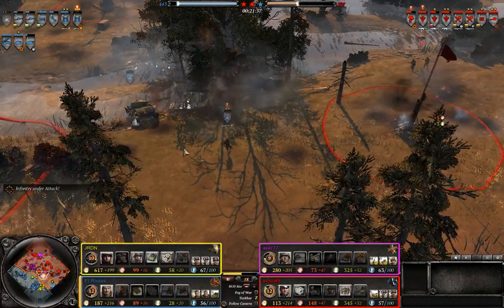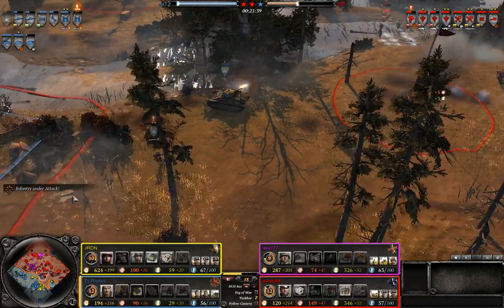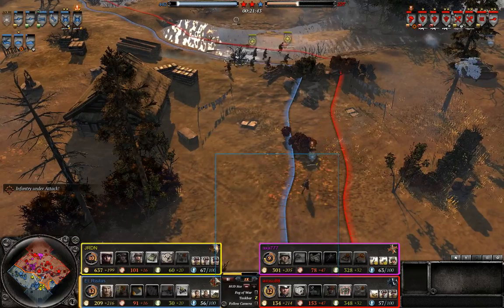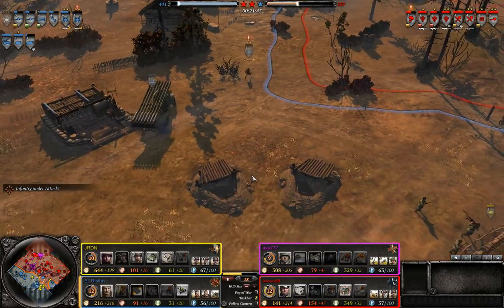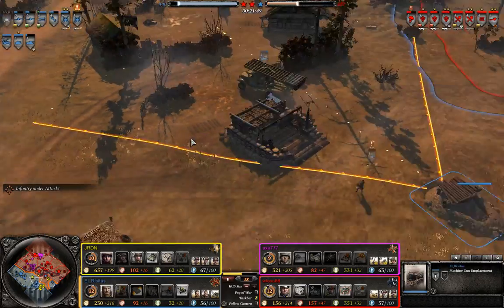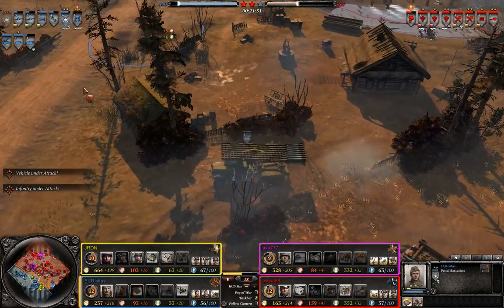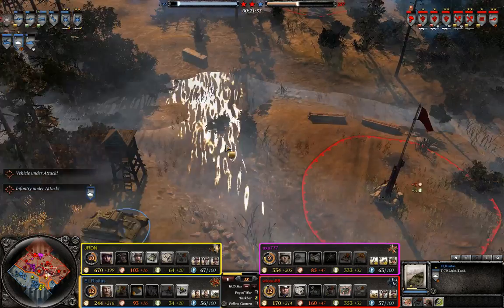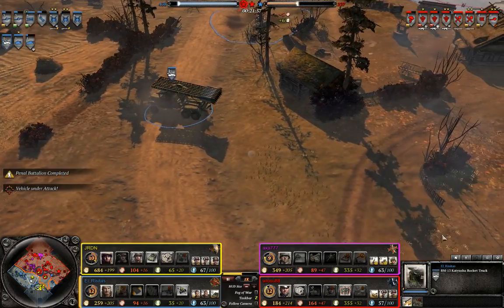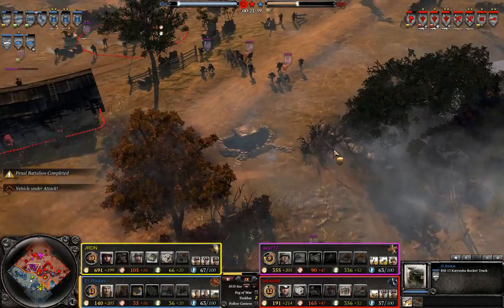These Penals are being left in fights a little bit too long — they're definitely going to take a lot of losses and wipes if Elrisitas doesn't retreat them earlier, because they keep going into fights when they're very low on HP. His T-34 is being repaired right now and he has actually gone for a Katyusha at this point, which is definitely the correct decision.